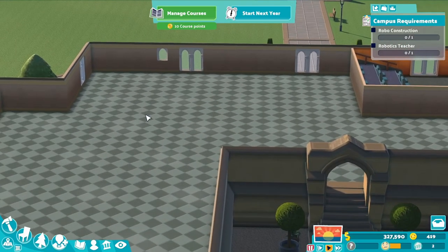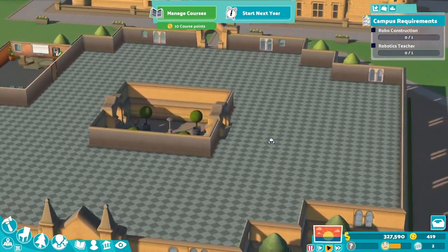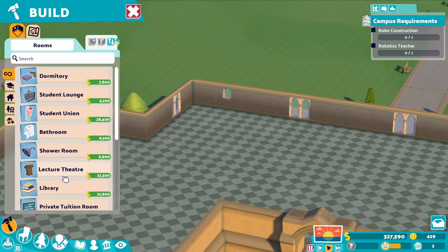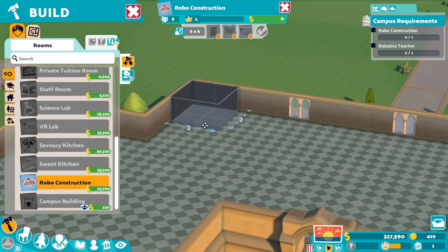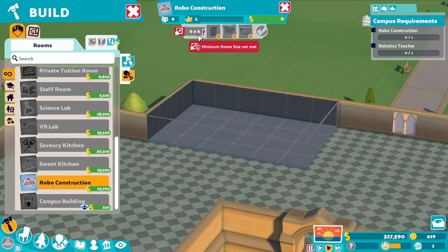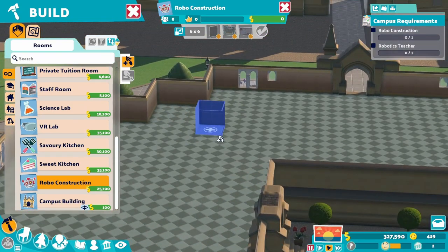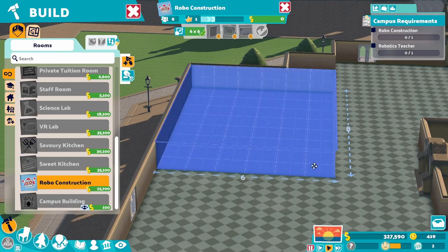Now this is going to be kind of our student section. I've noticed that if you put all the classrooms in one area and student sections in another area, they kind of don't work the greatest. So I want to try to keep everything kind of even. So this is going to be our robo-construction. I want it to be six by six — actually it's going to be six by eight.